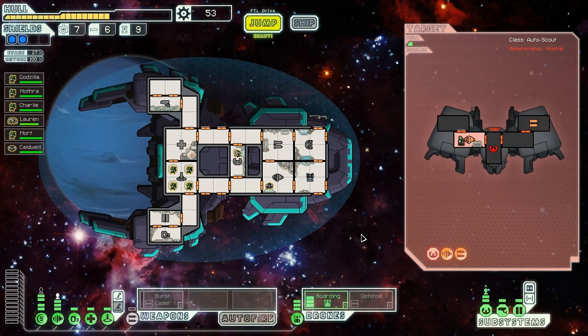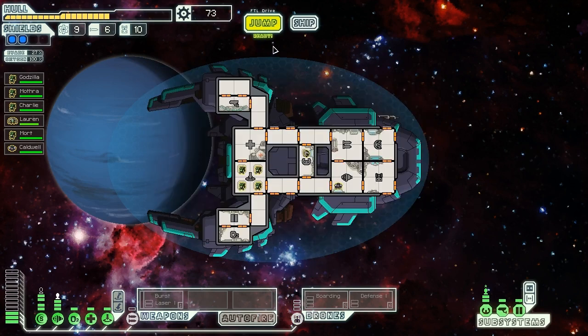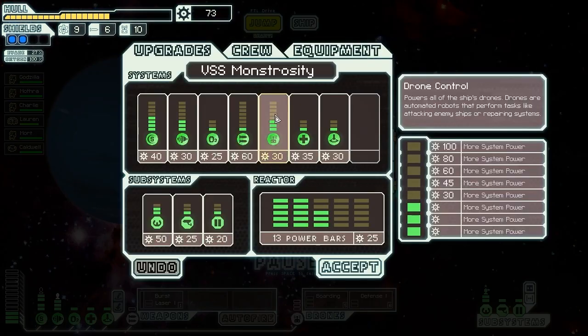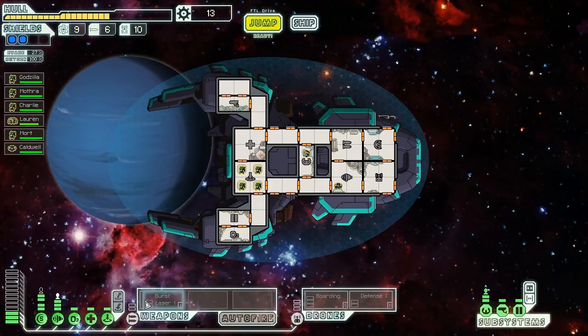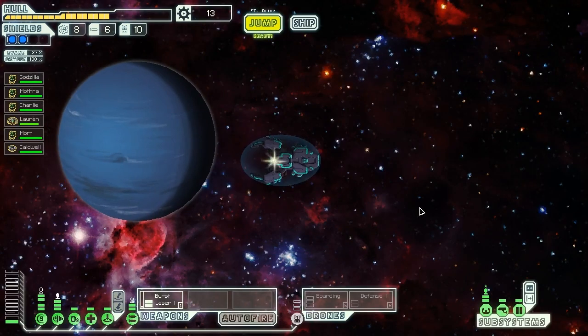That was an exceptionally long fight because they EMP'd my drone bay a couple times. We actually took a point or two of damage because they also EMP'd our shields at one point. But there's nothing to watch - it's just boring. Ship explodes, leaving behind two fuel, drone part, and 20 scrap. I don't like cutting things out for you guys because it's the game, but that's what it takes. Let's upgrade our weapon control, get our burst laser online, finally. There we go - we have a weapon. Take that, game.